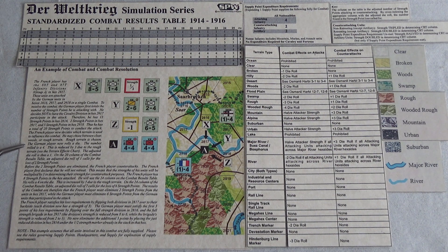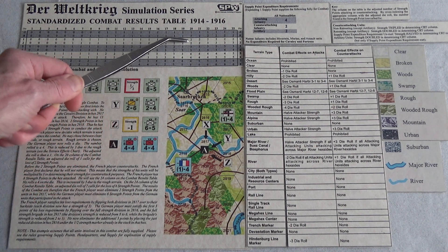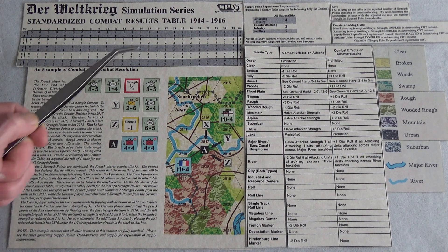The German player now rolls a die. The number rolled is a four. This is reduced by three due to the rough terrain — see the terrain effects chart. The adjusted die roll is thus a one. On the 20 column of the combat results table, the die roll calls for the loss of two strength points.